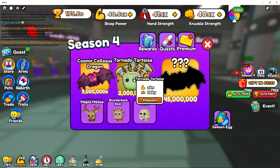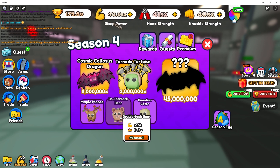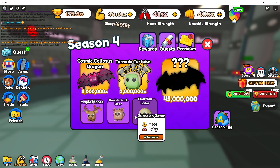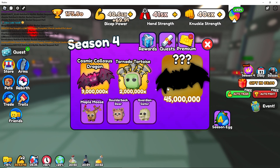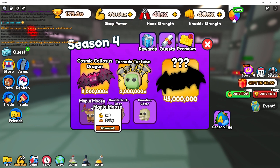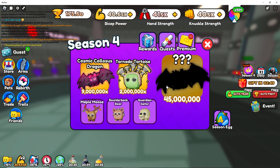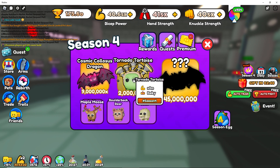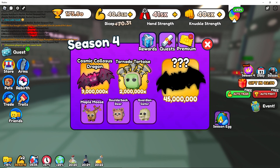Season four. So maple goose is the best pet. They actually show you the rewards here — we have a Guardian Gator. Maple Goose is the best pet here. Then you have the Cosmic Colossus Dragon, Tornado Tortoise, and a secret pet with no stats. These are something that I missed from the last time.